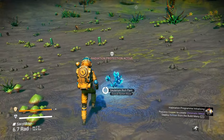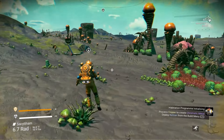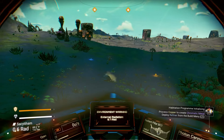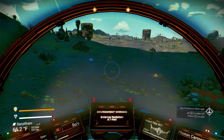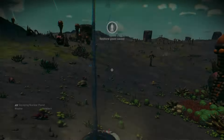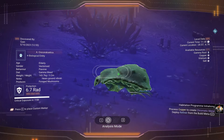Hazard protection will refill in ships and safe spaces like bases, but your life support will not — you'll have to fill that up manually. The best way to refill life support in my opinion is to get or craft life support gel. Make a bunch of them and keep them on you. That's an important distinction to know, even if you'd be fine just refilling both as they drain.